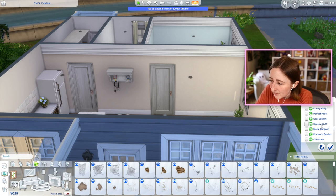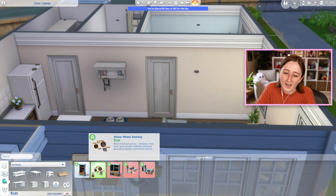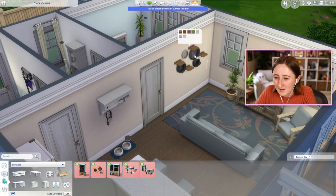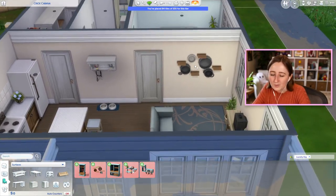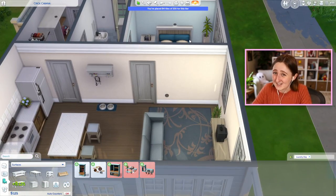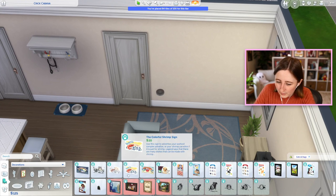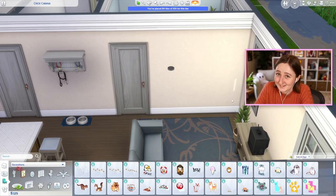Laundry Day might have some cheap wall stuff — like shelves or something. It's exactly 125 simoleons — well, that might actually work. I don't like the colors that much. Maybe the gray one sort of adds something to the wall, or no, this is probably bad. I want to like it, but it does kind of feel random. It is nice that it takes up a lot of space though. Cats and Dogs has decals and stuff, but I'm not sure if those are a good idea either — like, what am I gonna do, put this on the wall? That doesn't make any sense.